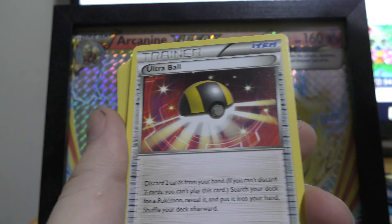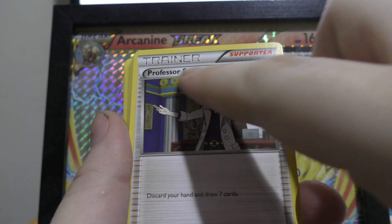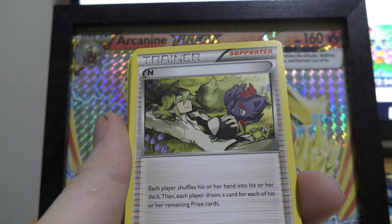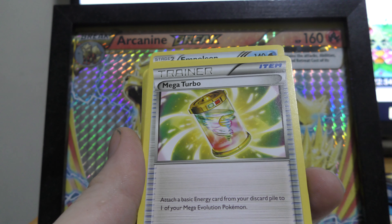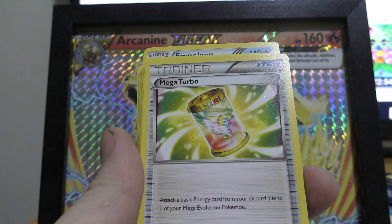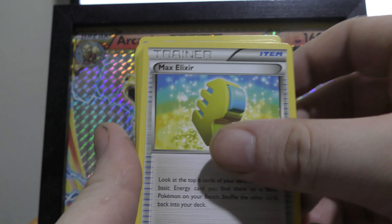We have another Rare Candy — good to see — and another Ultra Ball. We have a Professor's Letter, good if you want to get some energy to start attacking. We have another Manaphy, another Professor Sycamore. We have Pokemon Fan Club — good if you need to get some basic Pokemon onto the field. Another N, which I love. We have a Muscle Band — does 20 more damage when attached to a Pokemon. And we have Omega Turbo — basically put energies from your discard pile onto your Mega Evolved Pokemon. I'm not too sure I'd use this but we'll see how it runs.